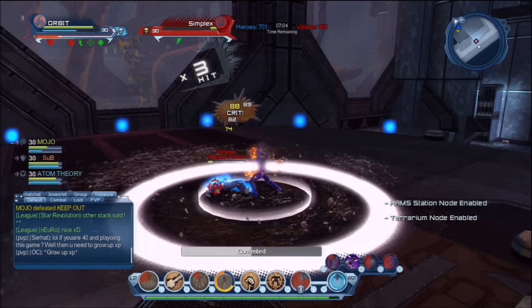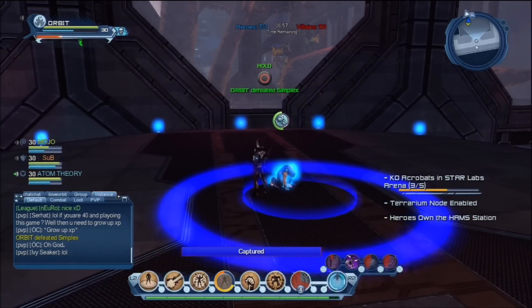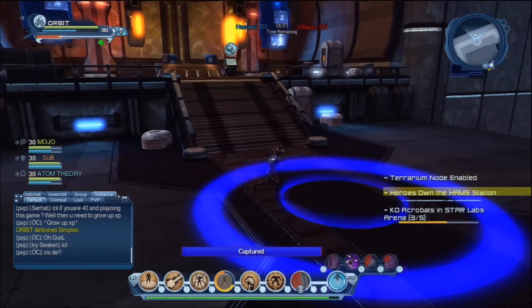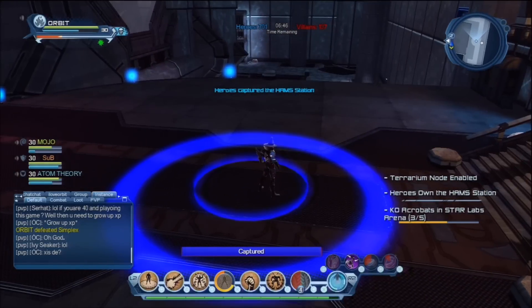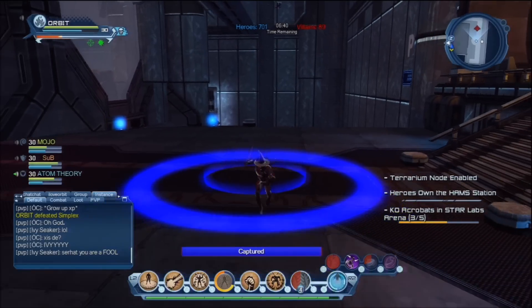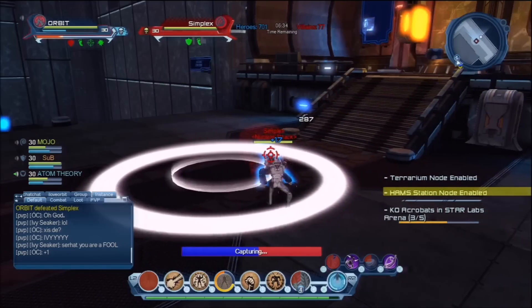Once I kill this guy I'll have the side node again, and everyone's fighting in the middle keeping it white. When people are fighting on a node, no one's getting points unless you kill them. But when you're not fighting on a blue node you are getting points. So it's very important to keep white nodes white and red nodes white as well.